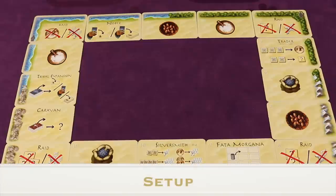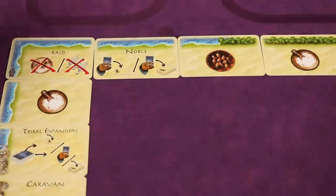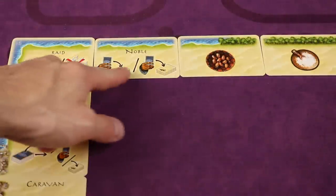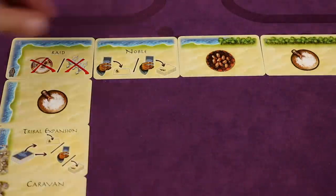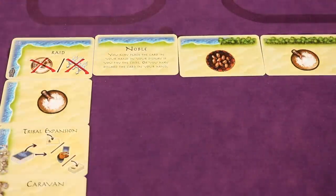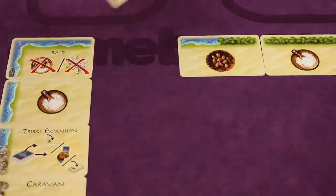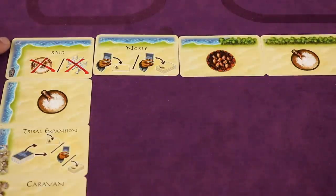To set up, find the 16 numbered border cards and place them in a rectangle shape in the middle of the table where both players can see them. Start with the number one card in the upper left-hand corner and continue ascending one number at a time all the way around. If it's your first time playing, you may flip the cards over to the side with text explaining what each card does. Note that the number 16 card is the last placed and ends up in the upper left-hand corner.